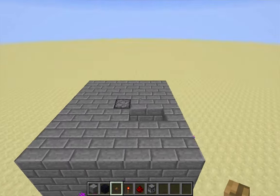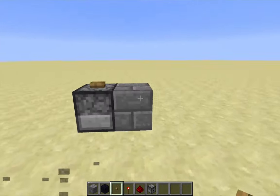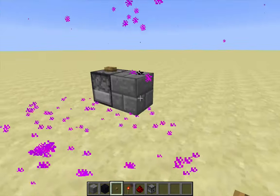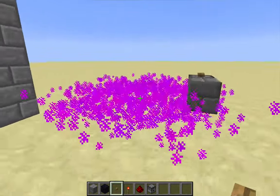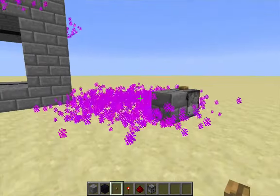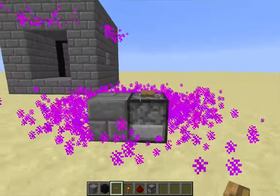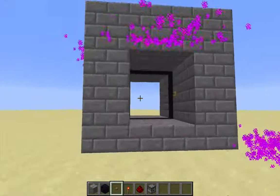Let's try it down here on this test dispenser instead. Look at all this stuff - it produces dragon breath. This is one of the new features of 1.9, and fire charges launched from dispensers now produce dragon breath like this, which means that they don't start fires, and that's why my nether portal does not get activated.